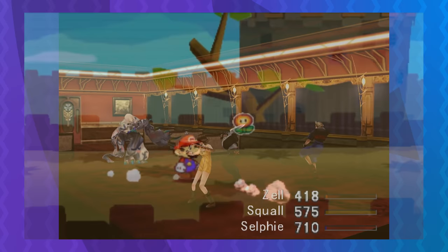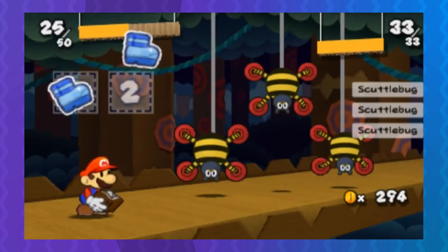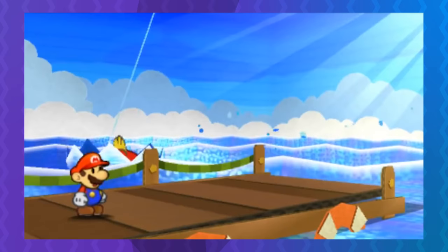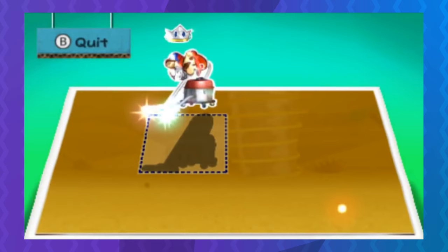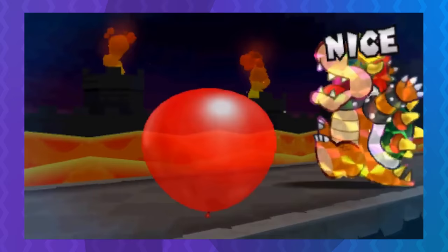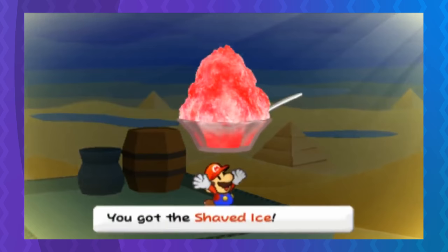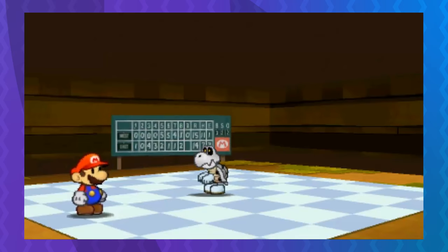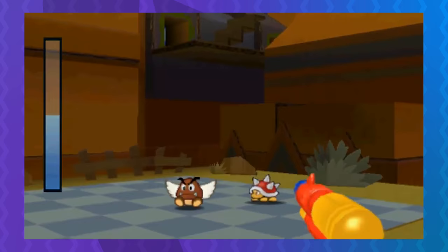Paper Mario Sticker Star has a system that discourages using consumables too — but instead of just making your characters weaker, it can stop story progress in its tracks. Every attack is a single consumable sticker; the rare ones are better attacks. Boss fights and puzzles revolve around using one specific Thing Sticker at the right time to weaken the boss or make progress. You can only hold one of each unique Thing Sticker, and once you use one, it's gone — even if it wasn't the key one needed. If you waste the sticker, you're forced to backtrack to get another copy. In effect, it makes experimenting with a new sticker a terrible idea, discouraging you from seeing some of the most fun visuals of the game. All because of pro-hoarding design.